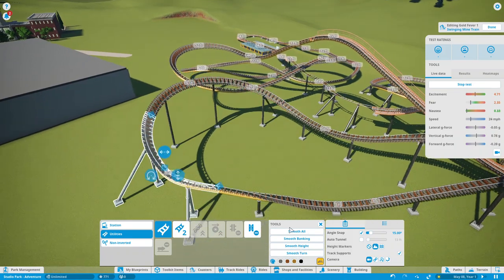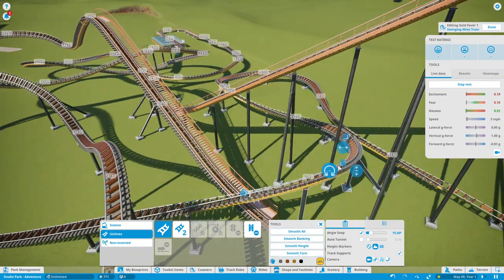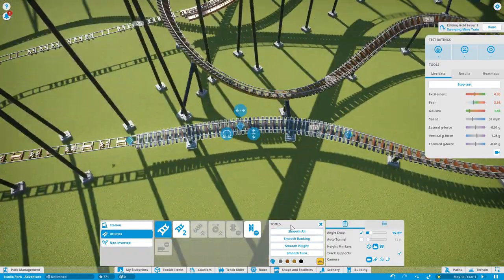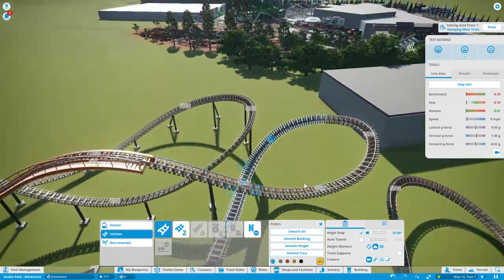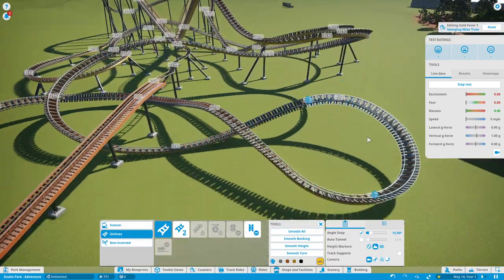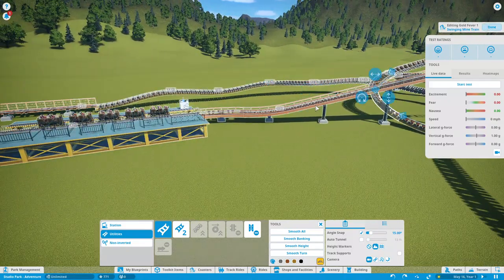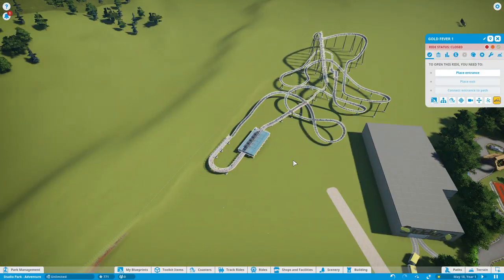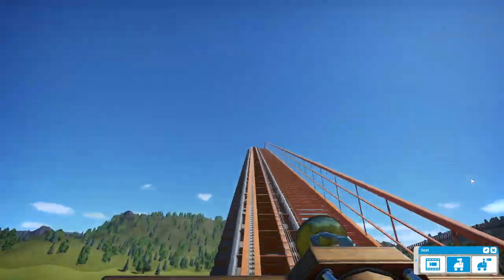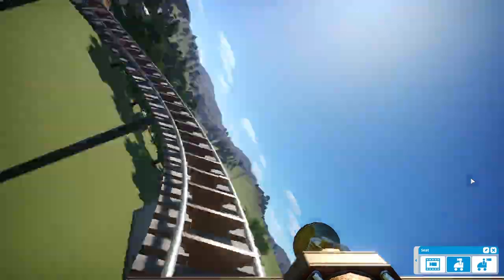In terms of storyline: from the first drop all the way to the mid-course brake run, you're looking for that wrecked plane. When you get to the mid-course brake run, you're going to see the wrecked plane and fire and stuff going on — basically rescuing the passengers, checking for survivors. Then once you enter the second lift hill, you're heading back down the mountain trying to get back to the safety of the station, which is like a base camp.